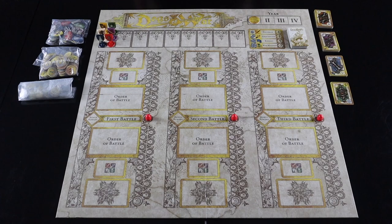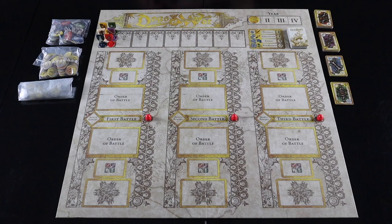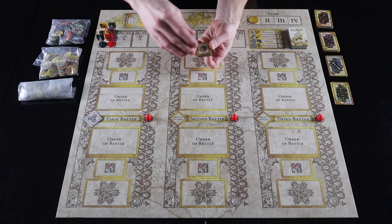Each year in Dogs of War is comprised of four phases, the first of which is the battle setup phase. In every year except the first, move the token up one space. Then take the six bonus reward tokens, shuffle them gold side up, and place one silver side up on the bonus reward space of each battle.